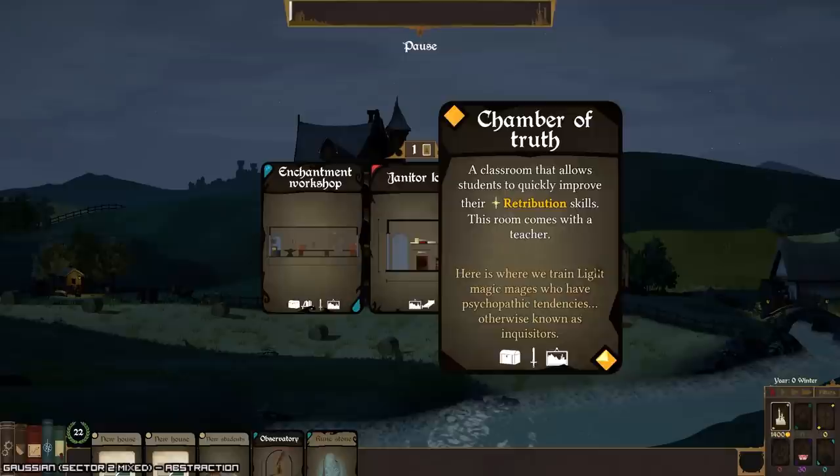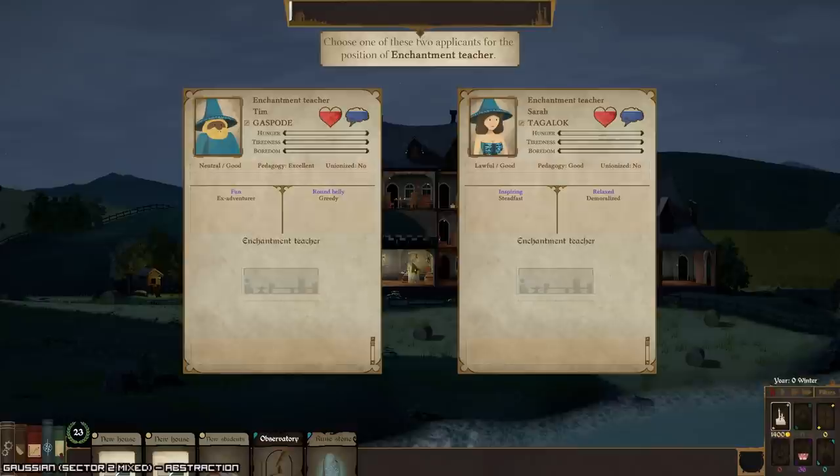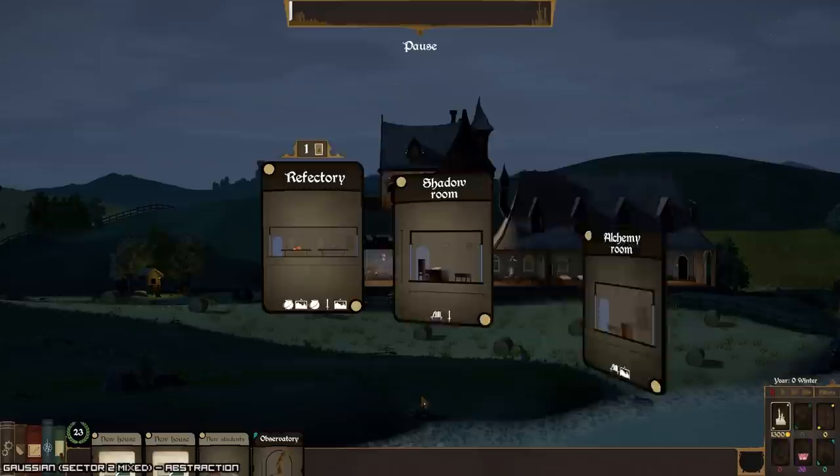Anyway, king, go for the architects. Let's go with the enchantment workshop. And let's go with this guy. So what do we get? We get a shadow room. Let's grab the alchemy room.